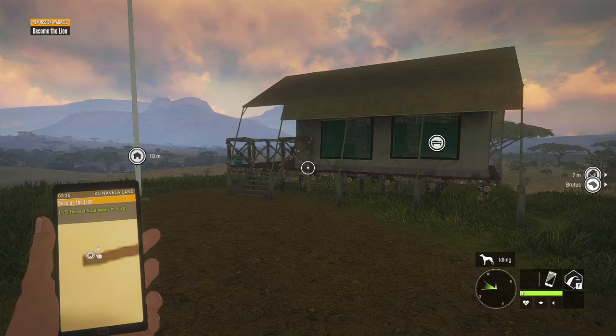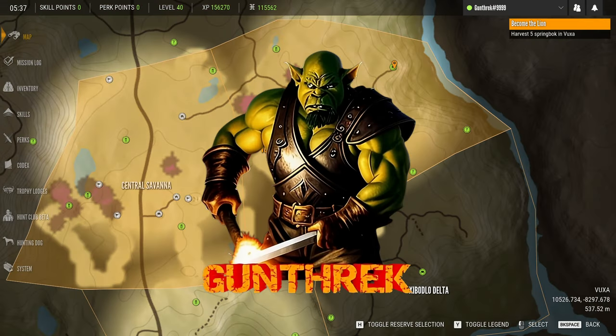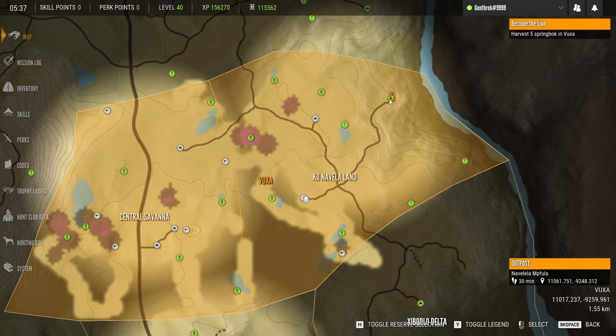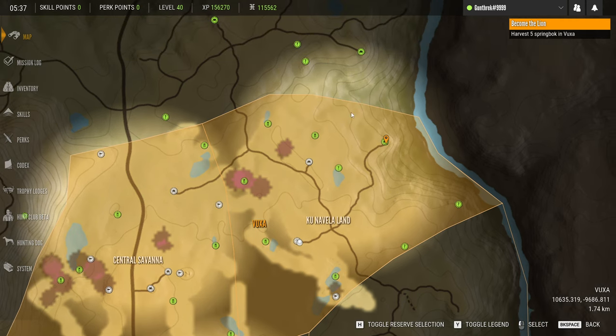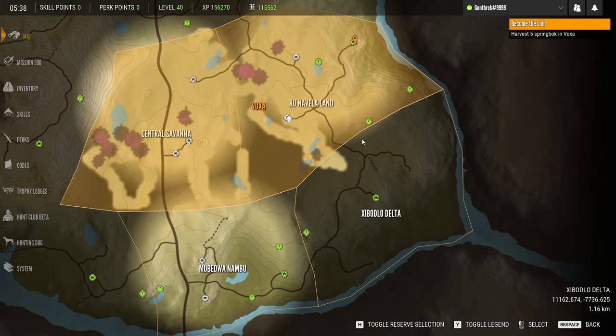Hello fellow hunters and welcome back to Call of the Wild. We are continuing our adventures in Verhanga Savannah. Our goal today is to make it to the outpost over here while unlocking these three specific points of interest, and after that we may push north — we'll make our decision once we get there.